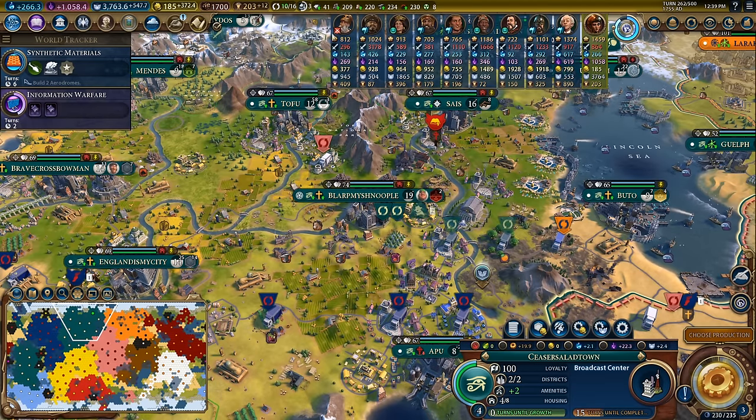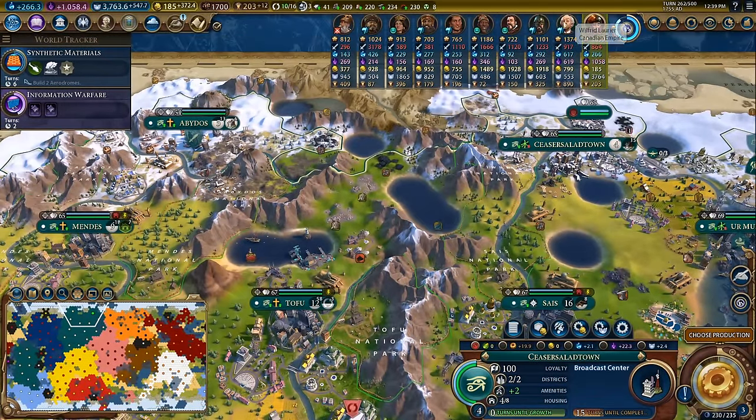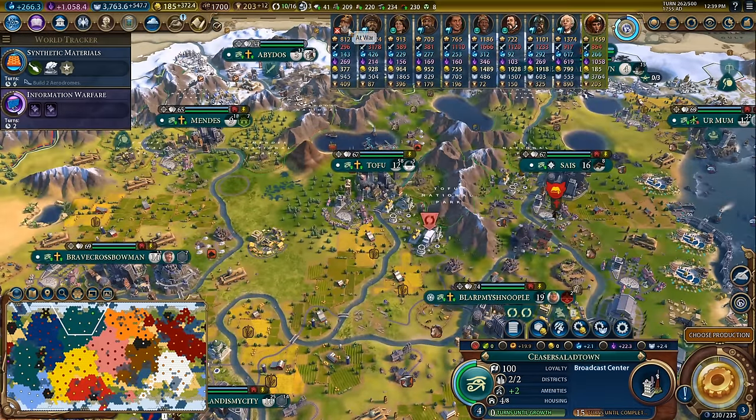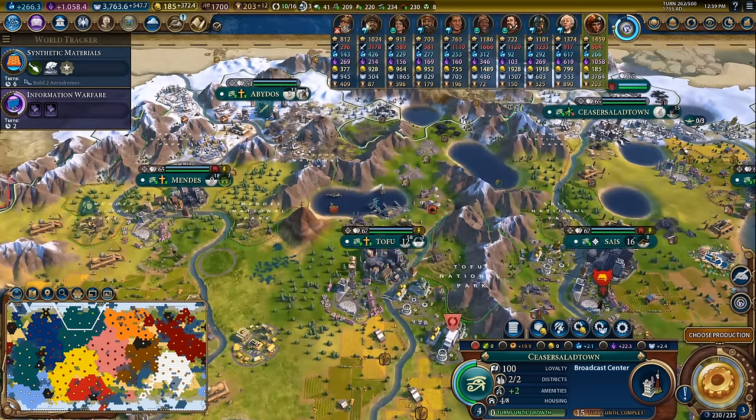The first one is right up here. This is not an obvious thing — I get asked about this all the time. It is this ribbon at the top right-hand corner of the screen that contains all of the leader information. I literally get a comment about this multiple times a day, every single video I post, someone asking me how do I get this, what mod do I use, is it cheating? I actually had someone accuse me of cheating for having this.